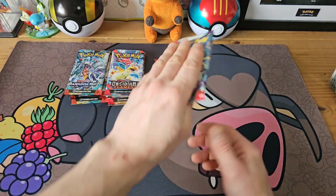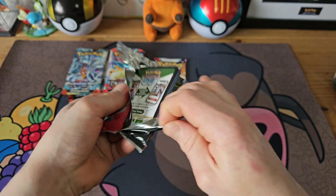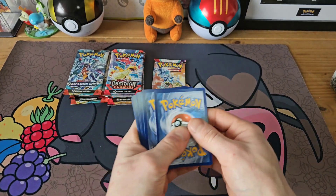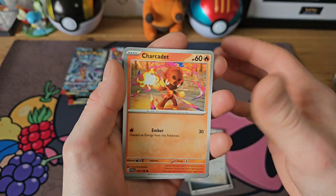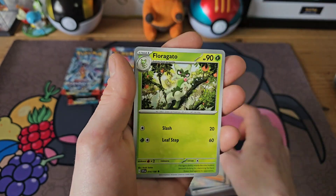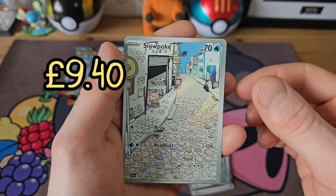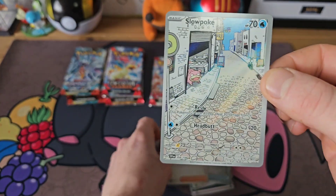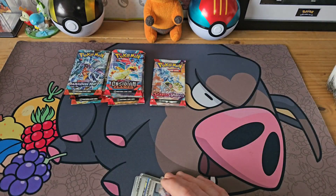Nothing for Scarlet and Violet so far but that's okay. Second pack down — comment below which is your favorite set out of these three. I personally think Obsidian Flames is my favorite, it's just such an awesome set and the pull rates are amazing. Zangoose, Injury Retrieval reverse — and we do actually get something! We get a Slowpoke Illustration Rare into a Professor's Research. Our first pull of the video! I like that a lot.